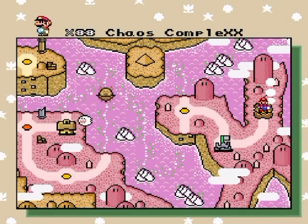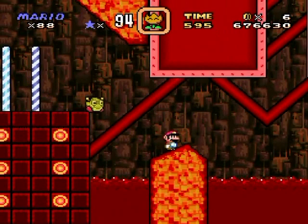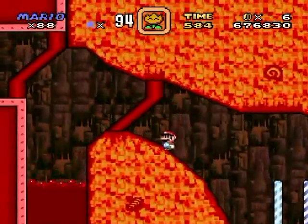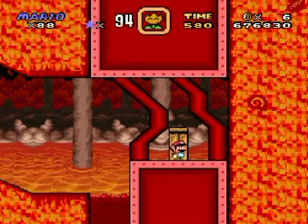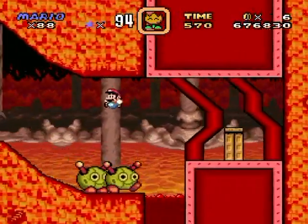Hello everyone and welcome back to the walkthrough. Let's go back to Chaos Complex to play the second half and hopefully complete it so we can thwart the Robux's plans for total chaos. We can't have that happen because if they activate the glitch cannon, it's literally going to be chaos in the real world — well, first reality. So let's not let that happen if at all possible.